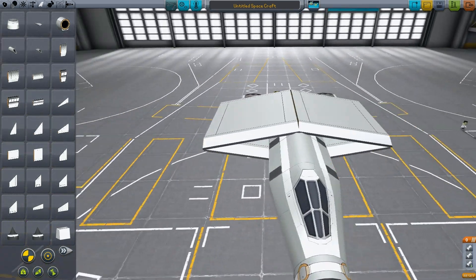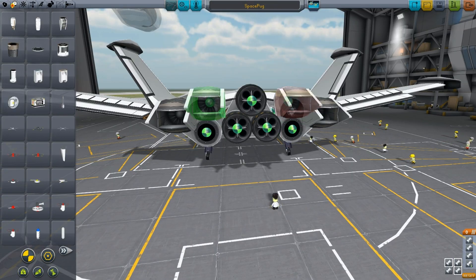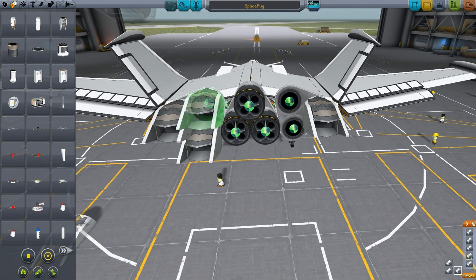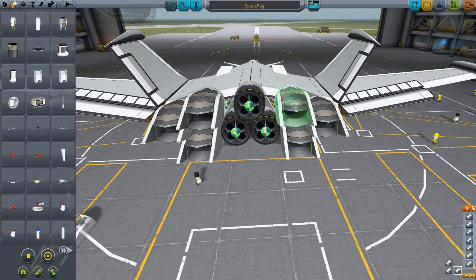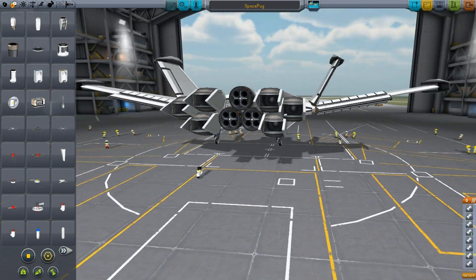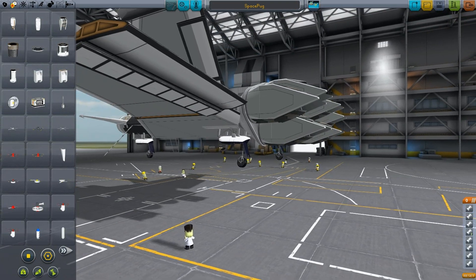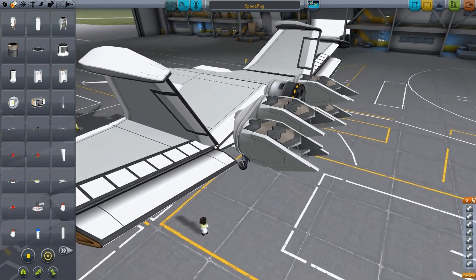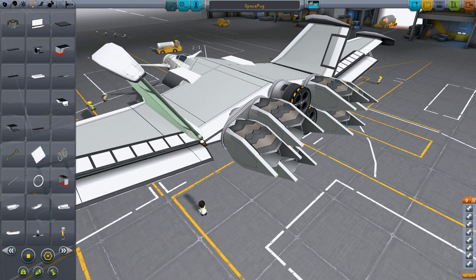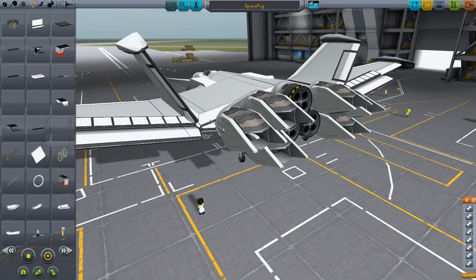It looks like a space fairing aircraft. Squeeze in there — one at a time. There we go. Look at this: tiny, powerful, just what we need. Might even be a bit too powerful — it will literally launch us into orbit. Let's try to strut it together a bit so we don't break apart.